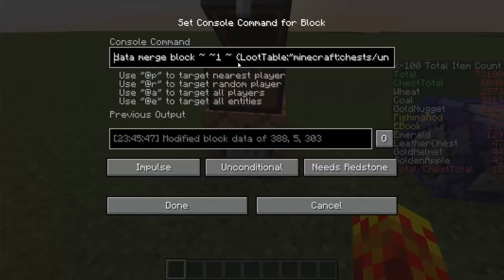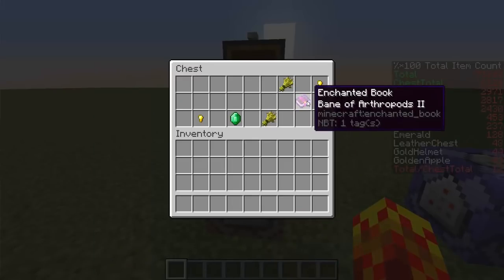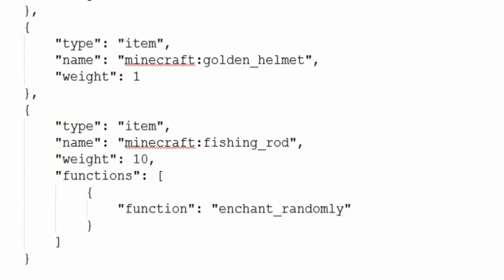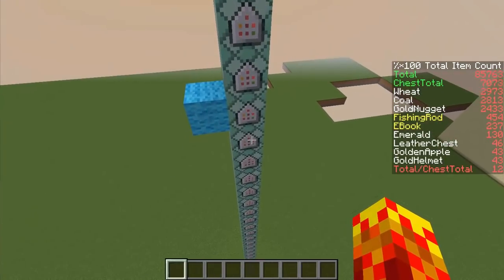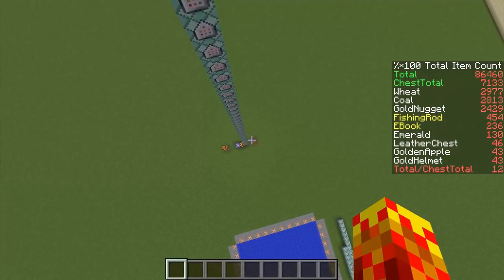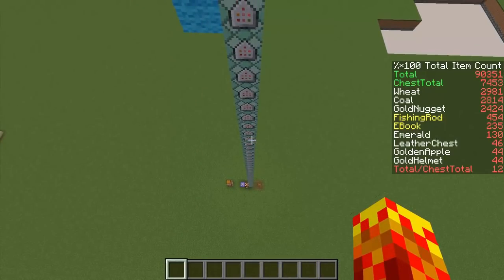This is a data merge block command that will modify the block data of this chest to generate this loot table. I can just run through this about five times or so. The function is 'enchant randomly,' which means you're going to have almost every single enchantment possible on this item. They didn't add qualifications to it, so you're going to have some really bad enchantments sometimes, sometimes really good. The system is simple: I break the chest underneath, items fly out, each item adds a score of one, then I divide over the total to give a percentage — multiplied by 100 to show rarity and remove rounding issues.